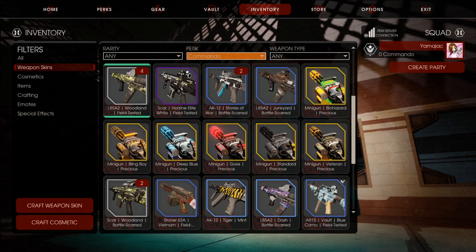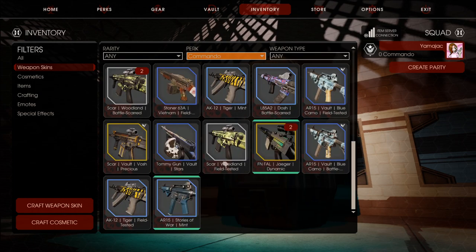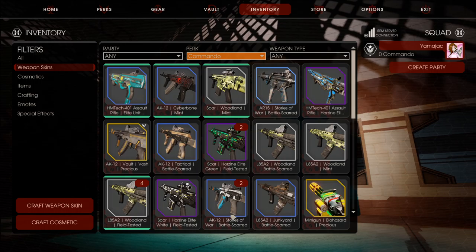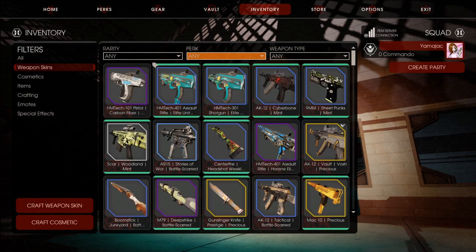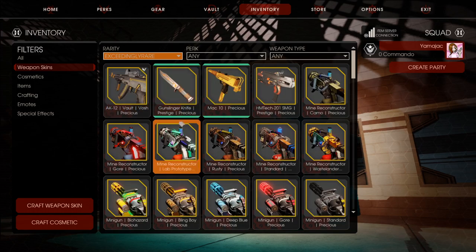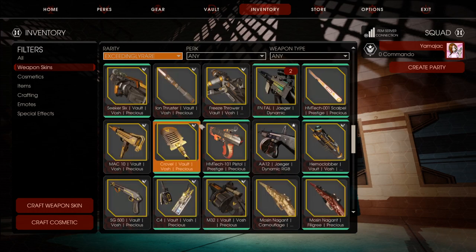Obviously use Prestige. Commando? Where's my Prestige skin? I don't even see a knife skin. Rarity — exceedingly rare. I'm not seeing a Commando knife. Don't know where it is. Probably don't even have it yet. That's okay.